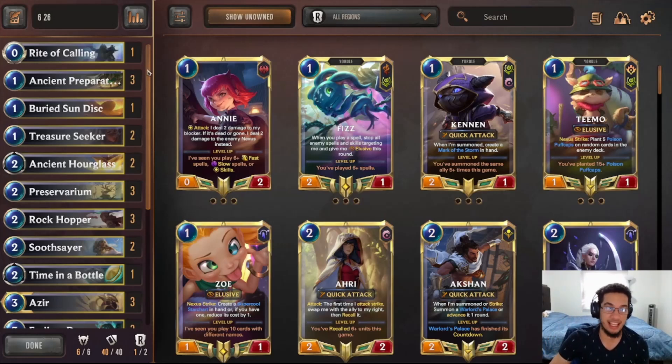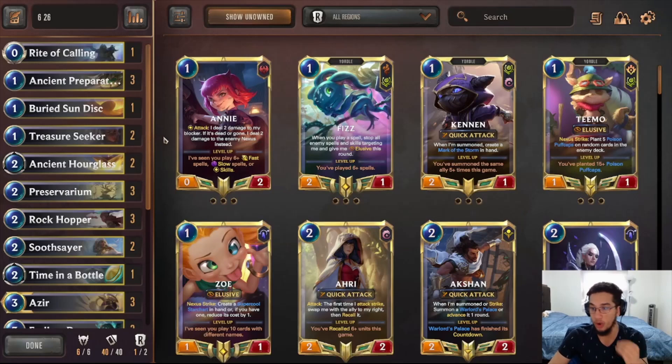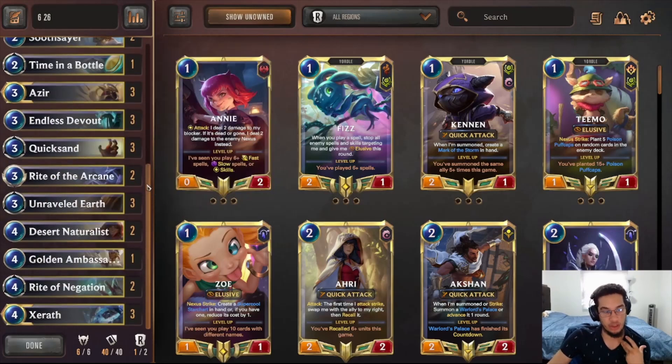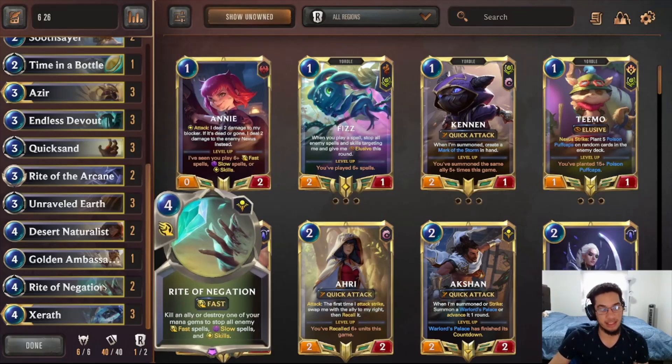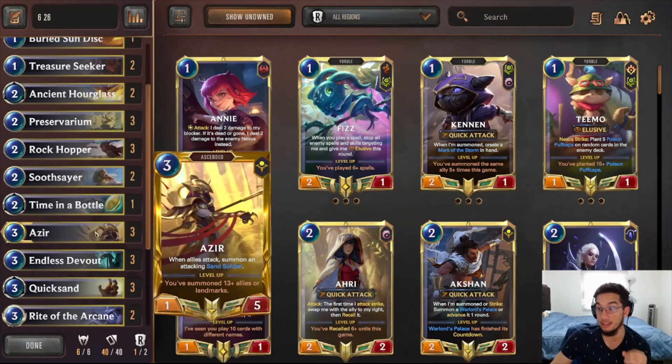If you're not seeing this deck, it's Sundisk — Monoshurima Sundisk. When you play four Shurima cards, the Sundisk gets summoned to your board automatically, and the whole idea is that you try to trigger the Sundisk as soon as you can. The way you do that is through leveling Seraph and leveling Passir — those are the two easiest ascended champions to level up. Renekton and Nasus take way too long, so that's why you don't play them in this deck. Seraph's ability is very, very powerful on its own, even without the Sundisk level up.